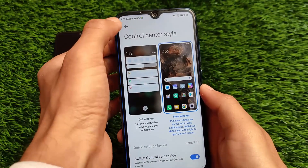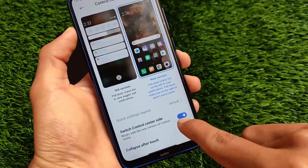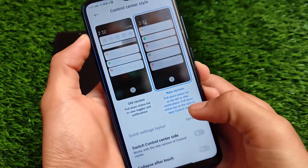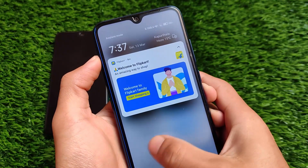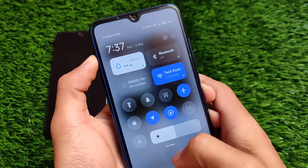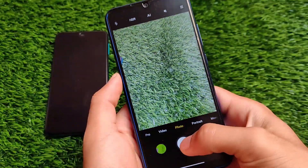This is the control center which you can simply enable or disable. One thing I noticed in Xiaomi EU: as you can see, the control center has an option to switch the control center side. By default, swiping down gives you the control center, and swiping will show the notification panel. If you choose the 'switch control center side' option, the notification panel moves — however, the swipe directions are not changed even after switching sides. This is not a bug per se, but it's something to keep in mind.